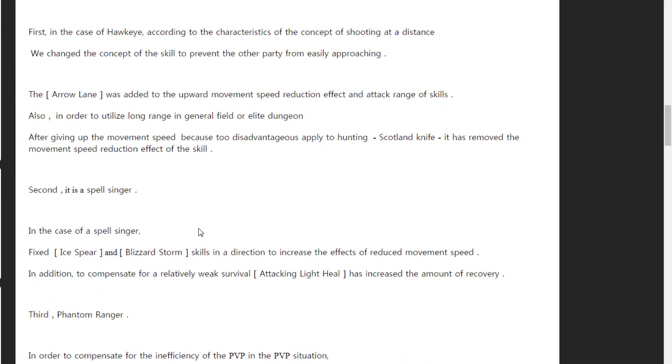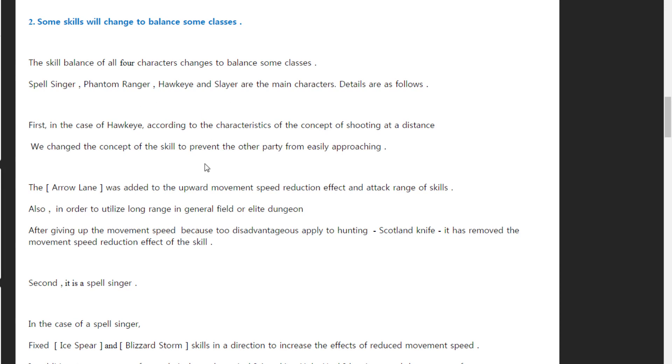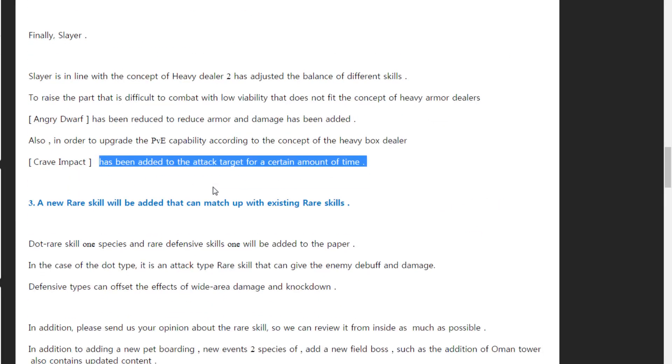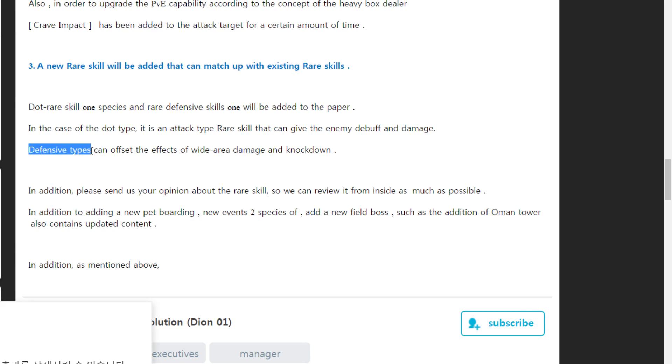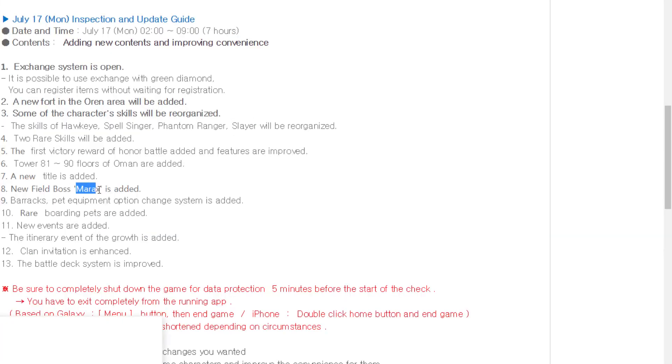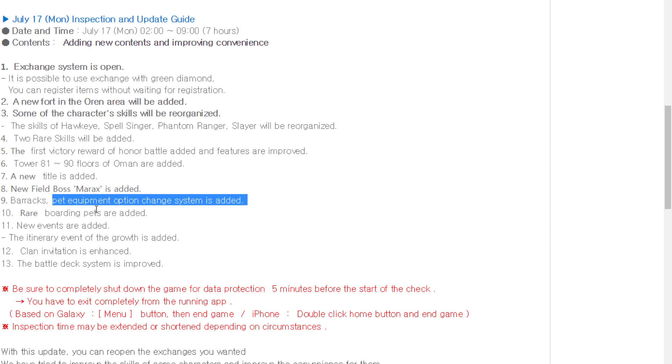This is all for the class changes in the Korea server. For the global server, we still need to wait. They also added two new rare skills — one offensive and one defensive. There's a new port and tower floors 81 to 90, bad equipment sync system, and a new event added. I'm very excited about the exchange system and I'm going to test it.